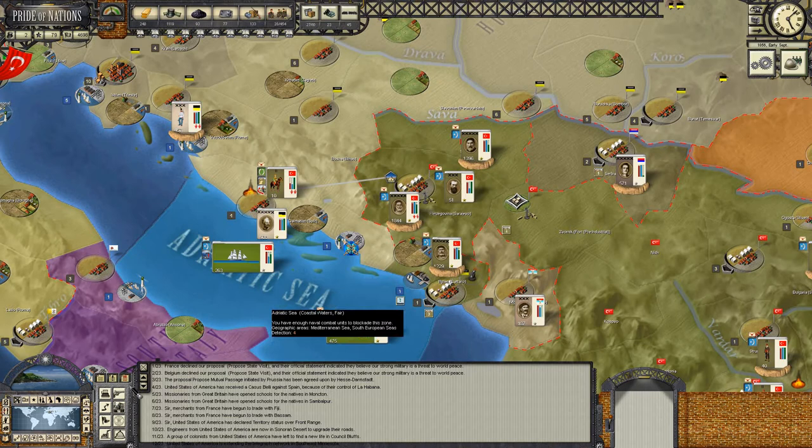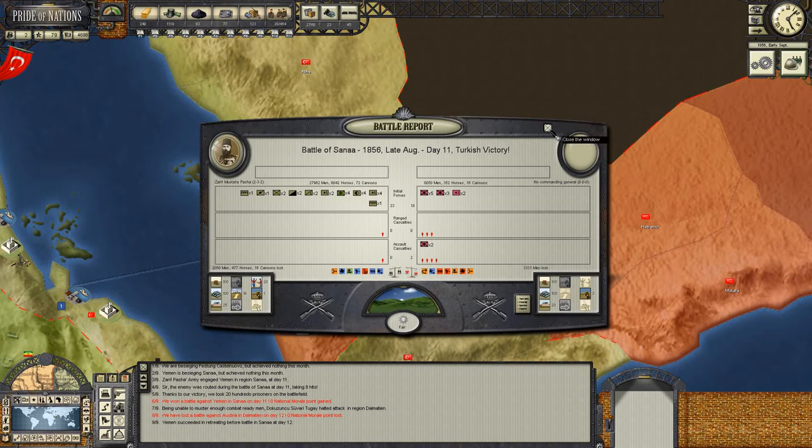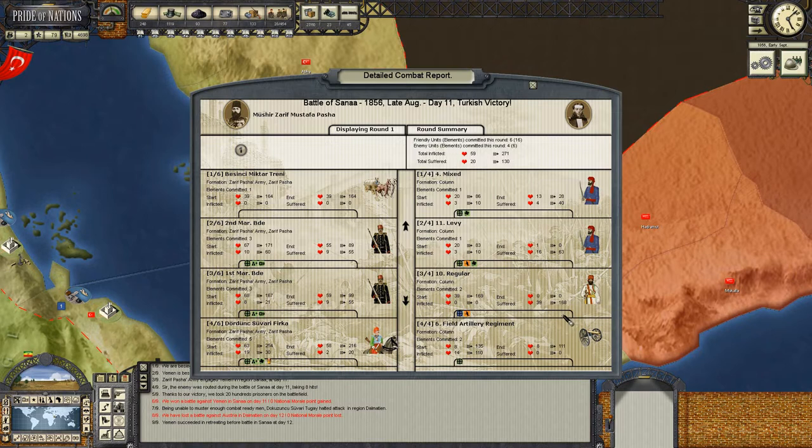Early September. Let's have a quick look at what's happened. The engagement at Sanaa was successful - we've lifted the siege, inflicted 3,000 casualties, and destroyed a couple of elements, a couple of native regular regiments. That's really good news. Pretty quick action. We can get a picture of the enemy force having engaged it - it's a fairly mixed kind of force.